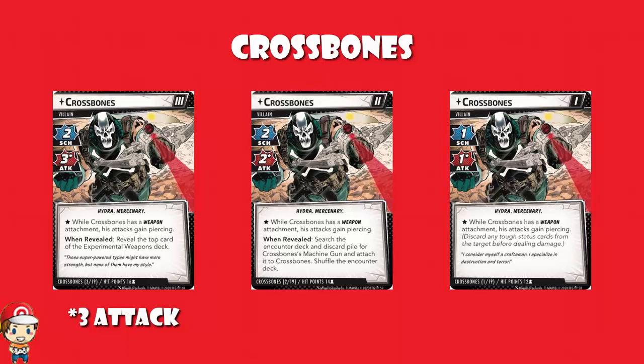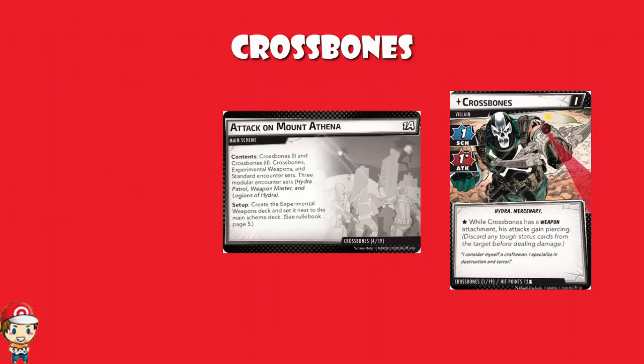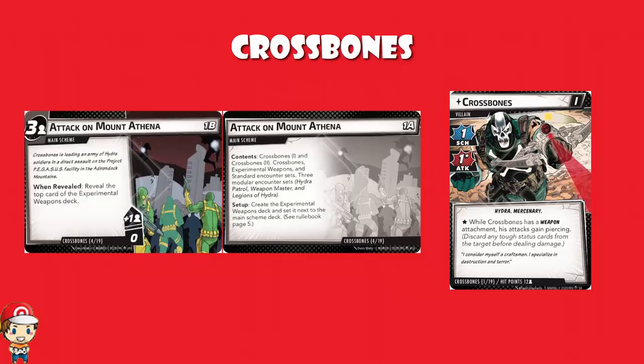What's really special about Crossbones is the experimental weapons. There are actually three main schemes for Crossbones, which is unusual. The first one, Attack on Mount Athena, says that you've got to create the experimental weapons deck and set it next to the main scheme. When we turn over Attack on Mount Athena, we see three threat needed for the scheme to win. Three threat is all it takes — that is ludicrous. That is your average villain's scheme per turn. If Crossbones stage one schemes and hits any boost icons, this scheme is going to be successful.